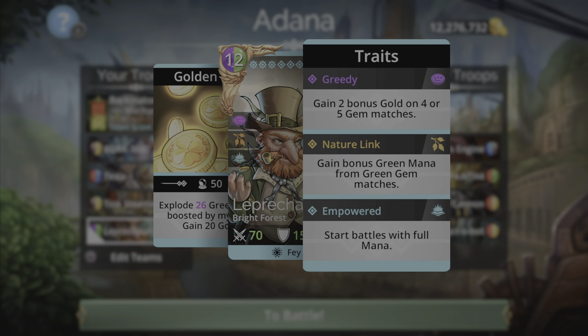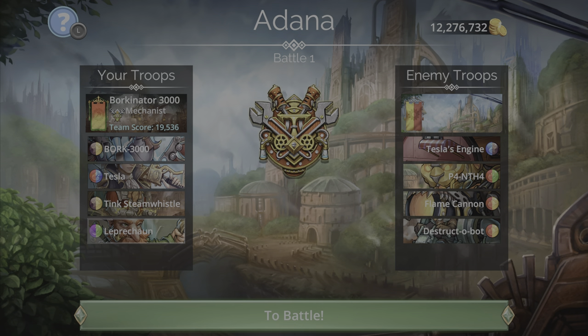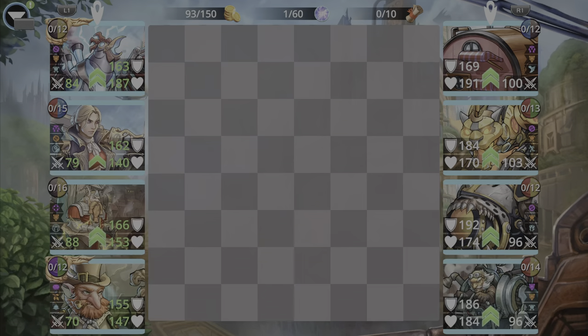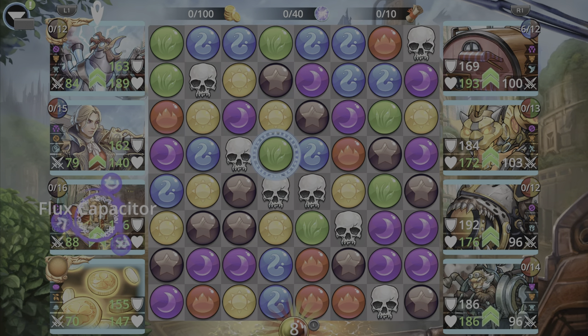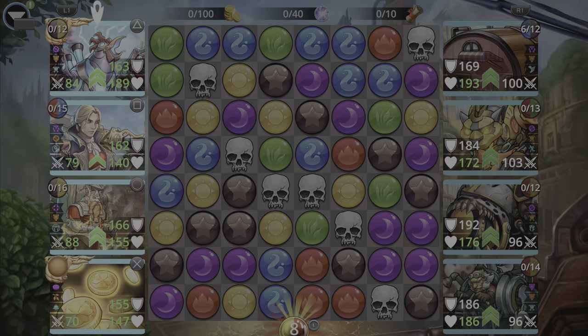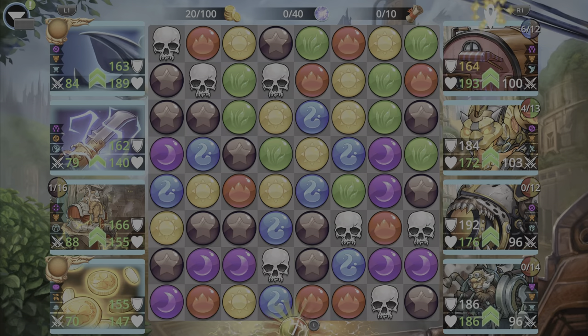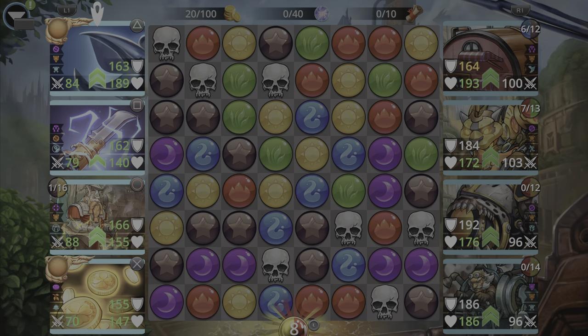Leprechaun is going to be here for a fast start on the team. After I complete a couple of explore runs, I'll show you guys what hero class you can use and what weapons you could possibly put on the team. Let's go into battle number one in Adana — the troops have bonuses this week, so this is a good place to test out a Tesla and Bork 3000 team. Let's explode some gems and see if we can get our board ready.